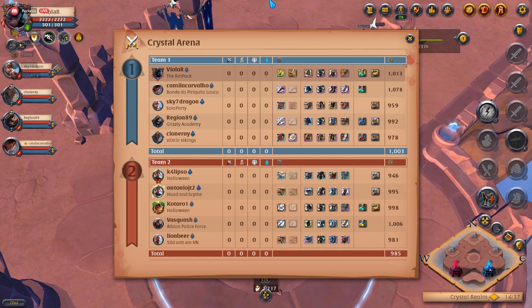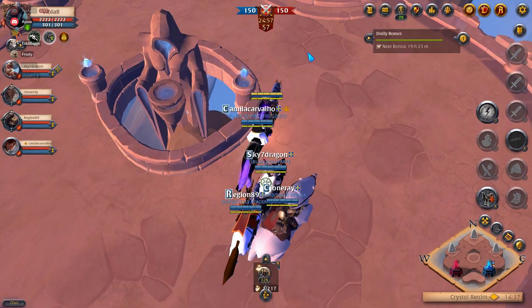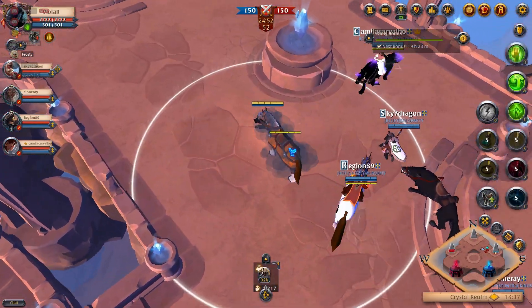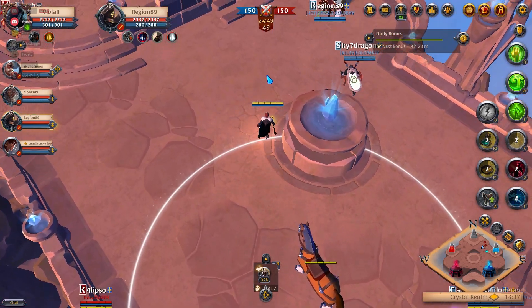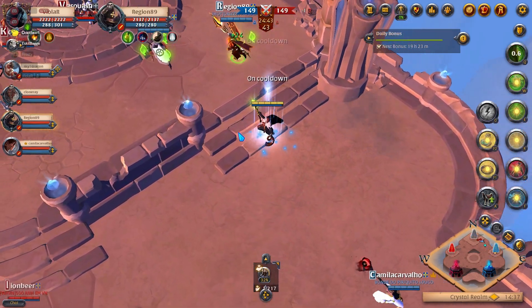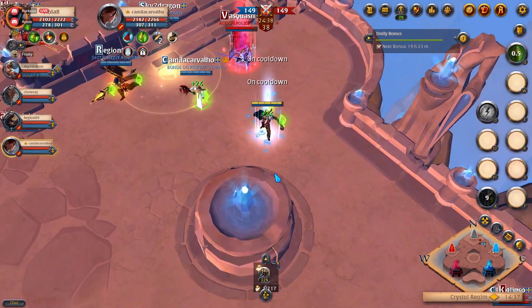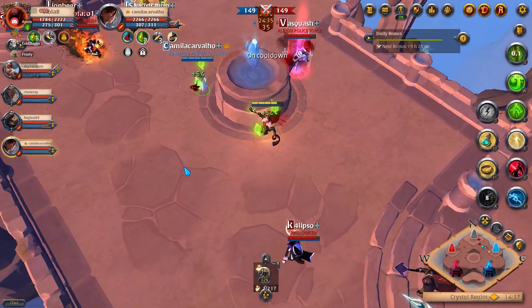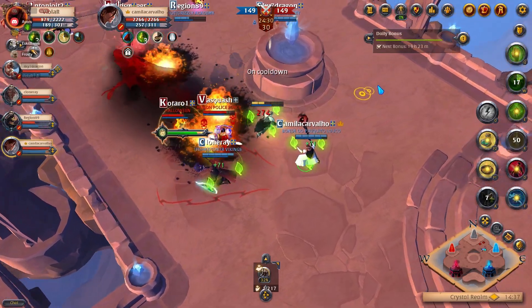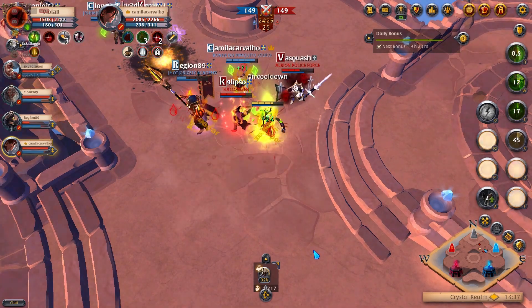All right, let's check out our second fight. Okay, start killing the front line — that's good. Why is our back line in the front? Continue kiting backwards — that's good, but I'm stacking on them too much.